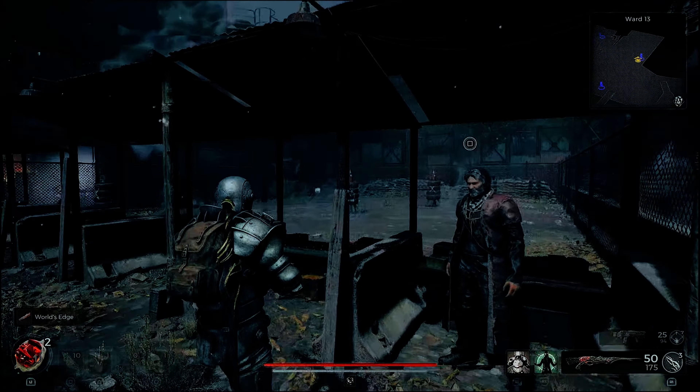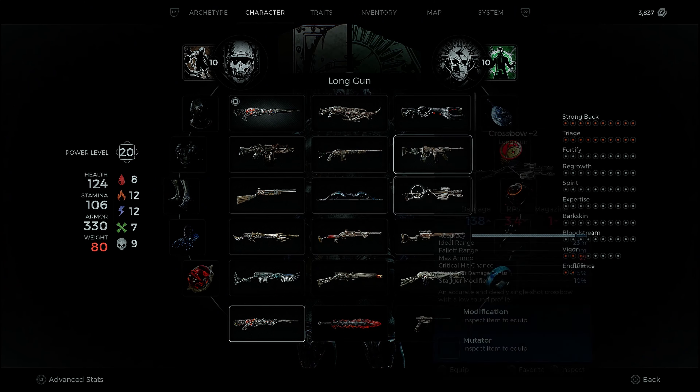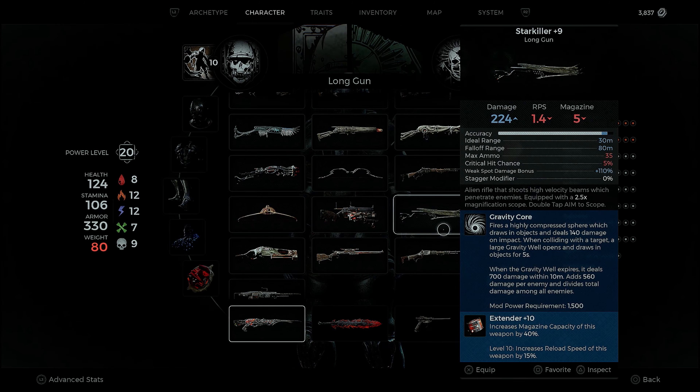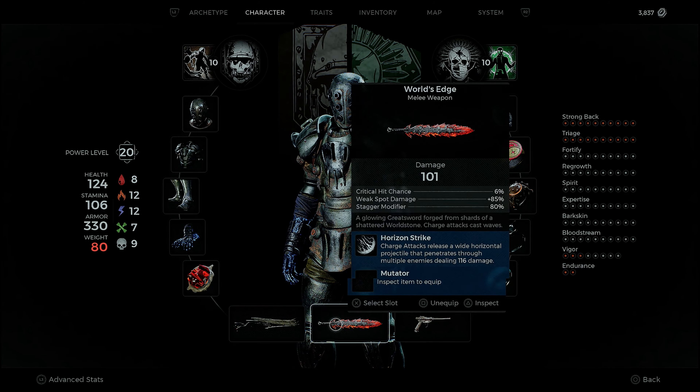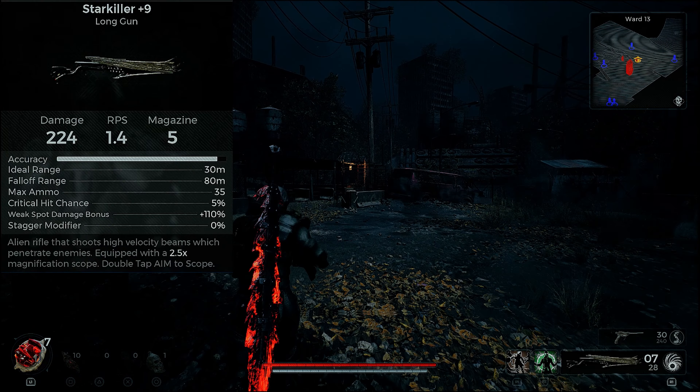The World's Edge is nothing to sleep on — it's aesthetically pleasing and in my opinion is the best melee weapon in the game. It does stagger damage, pierces through multiple enemies, and has a high hit chance — an 80% stagger on a melee weapon is insane. But the Star Killer is what we're going to be talking about here.